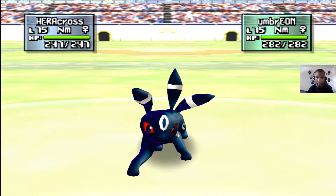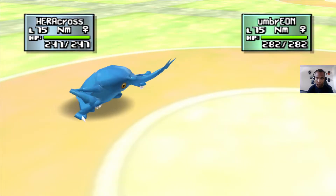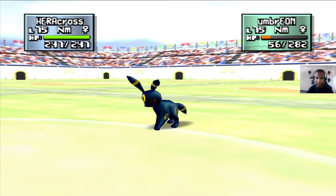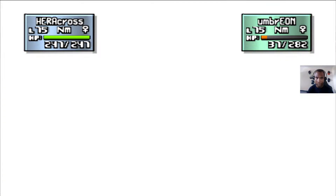He's going to open with Umbreon. He likes to go for Double Team, so we need to hit him early and often. Here we go. Ooh, that was close. Flash — he's going to try to lower my accuracy.